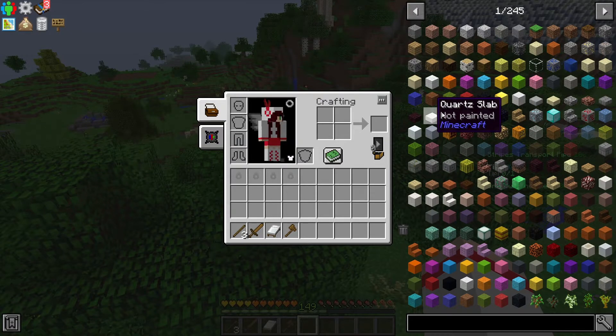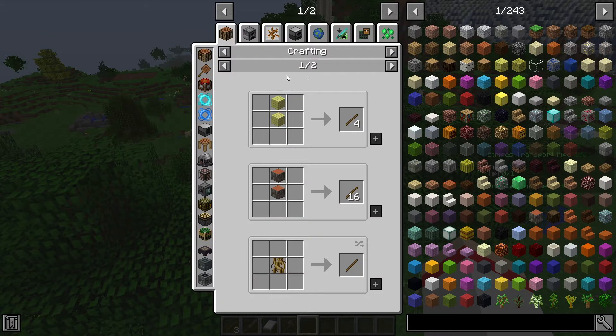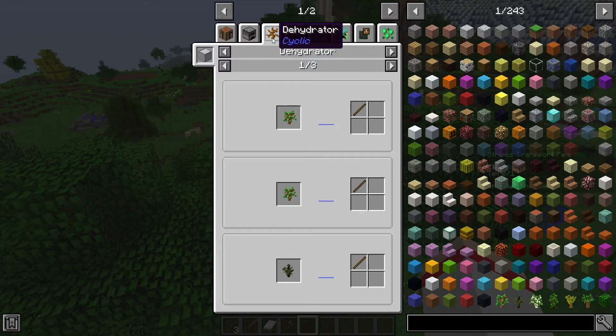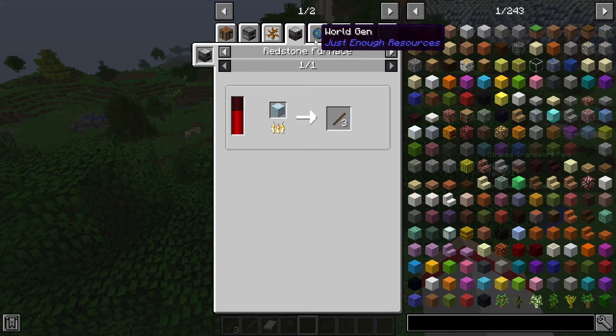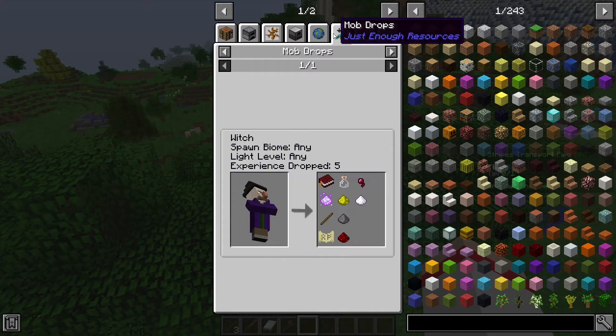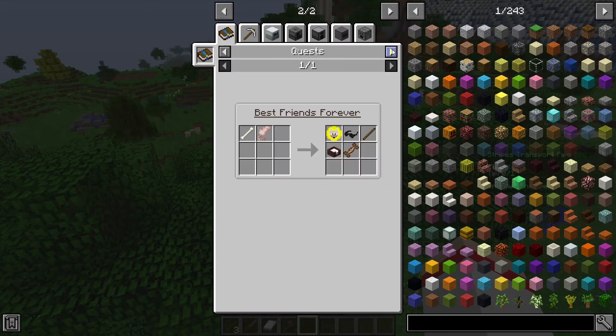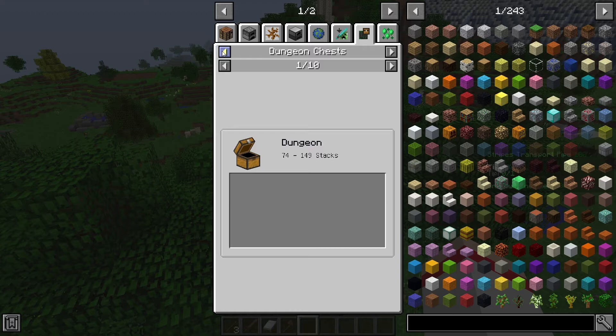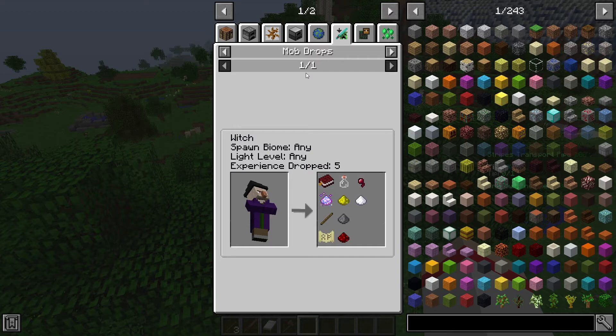When you play a modpack with a variety of different mods, there may be more than one way to craft a certain item. Take sticks as an example: when I hover over them and press R, I can see all the different recipes. You'll notice different tabs showing different ways to craft just one type of item. The second tab says smelting, meaning you can produce sticks by smelting. The next tab says dehydrator — a third way. You can also use a redstone furnace, find sticks from mob drops, or discover them in dungeon chests. These are all the different methods available when playing a modpack with over 380 mods.